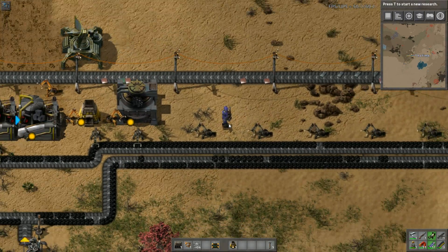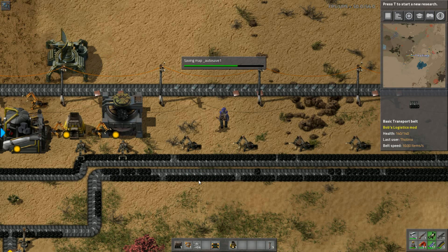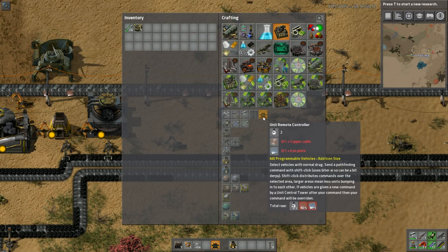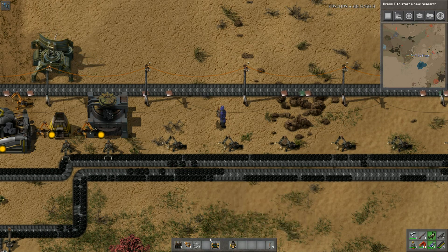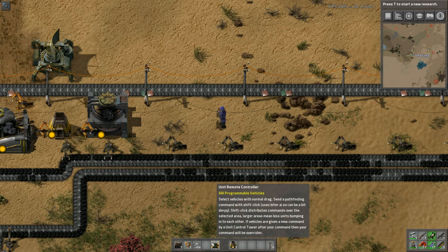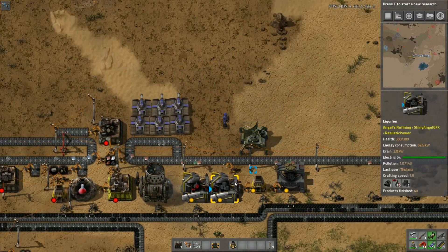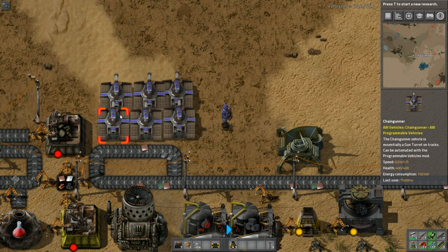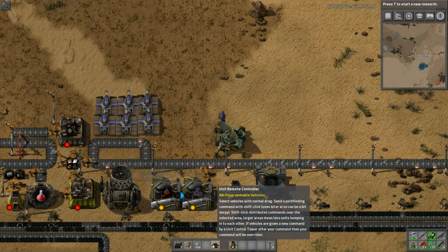Not too long after that, less than an hour into this episode, I started working on the combat side directly because I had enough stuff saved up. You can see the solder coming down the line. This unit remote controller — if you've ever played with radio-controlled cars as a kid, that's what we're doing here. It allows me to command multiple programmable vehicles at once with the AAI mod. It's really cheap — one iron plate, one copper cable. I do a couple of researches: basic vehicles and the chaingunner, both around five or ten red science packs each.